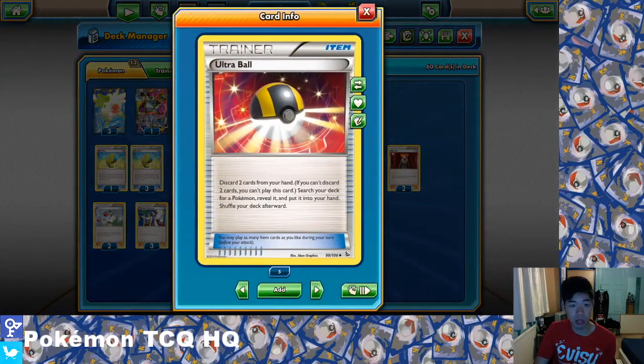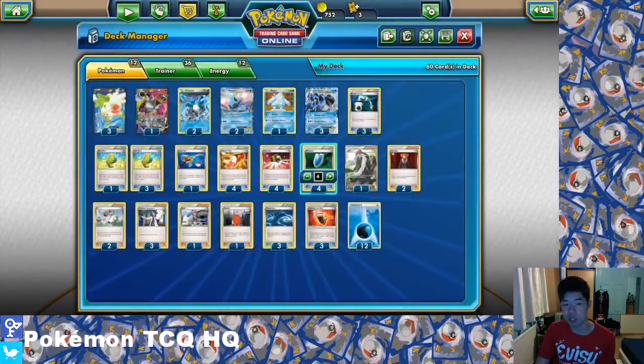Ultra Ball — generally used turn one to go for Hoopa, then from there depending on the matchup it allows you to get a different attacker that you might need. Discard two cards from your hand, search your deck for a Pokemon and put it into your hand — grab another Shaymin so you can continue setting up for example. Trainer's Mail is arguably one of the most broken cards in the game — look at the top 4 cards of your deck, reveal a Trainer card there and put it into your hand. It just gives you that extra bit of consistency and fits into every single deck.